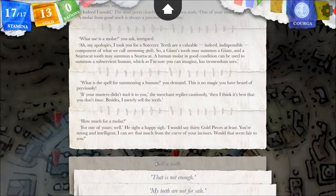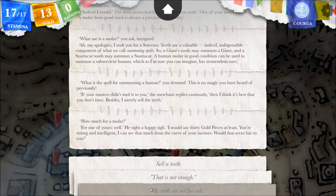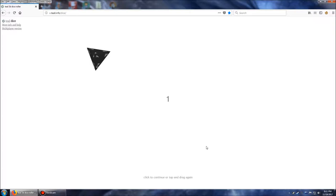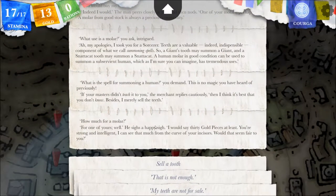One person voted to sell a tooth, one person voted to upsell, and another voted to say 'my teeth are not for sale' — a three-way tie. So I'm going to roll a four-sided die. Number one: sell a tooth. Number two: that is not enough — upsell him. Number three: my teeth are not for sale. Number four: reroll. Let's see what we get... One! Selling a tooth. That's actually kind of what I hoped for.